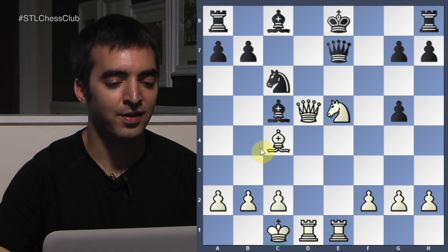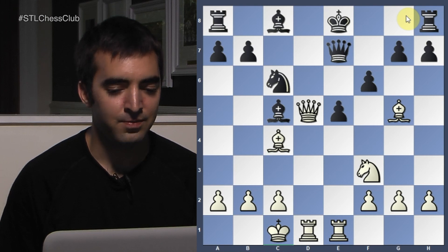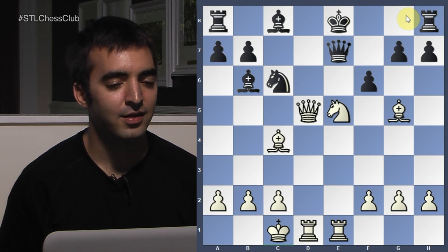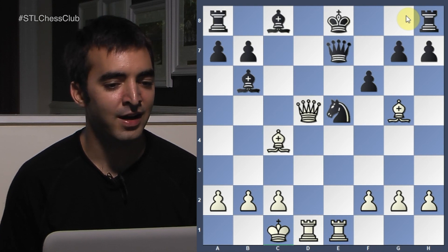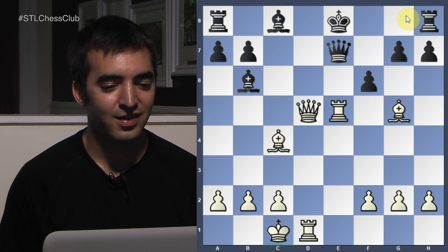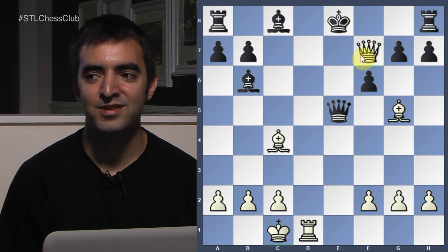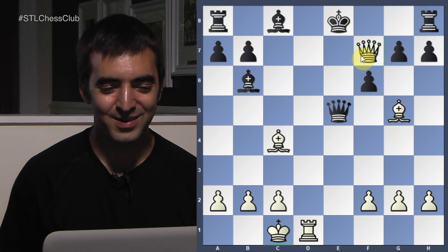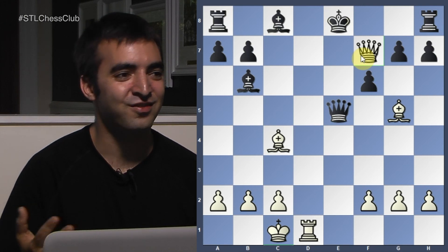The king is stuck in the center because of this open diagonal and can't escape. Meanwhile, if Black plays something like Bishop to B6, White is ready to take on E5 and explode the whole center. One possible line is Knight takes E5, but after Rook takes E5, there are all these mating ideas — Queen takes E5 would lead to Queen to F7 with mate. That's how you beat Nakamura in 12 moves.